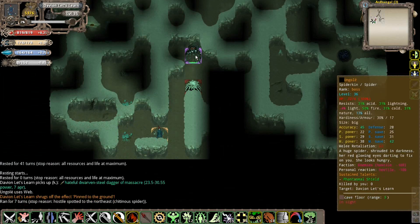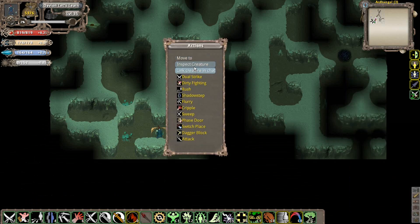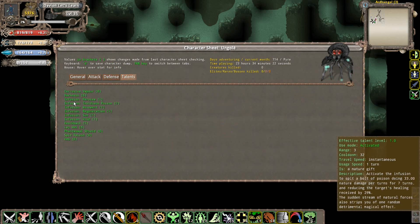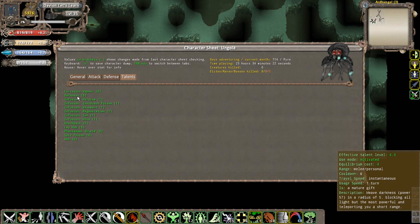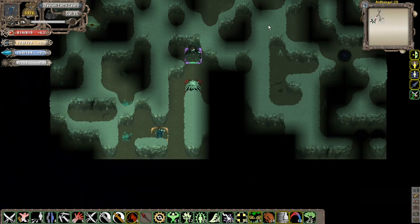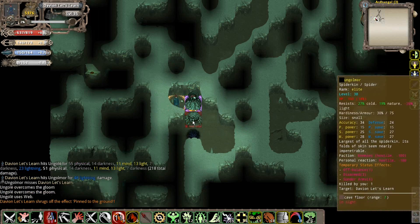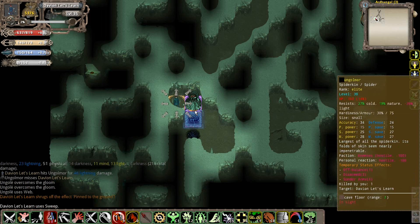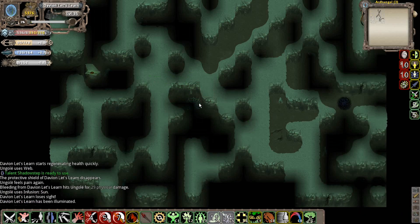Here's the boss of this instance - Ungul, the huge spider shrouded in darkness, her red glowing eyes fixing on you. She looks hungry. This spider has lots of infusions and she's not really too tough, but she has Darkness, which can weave darkness in a radius of 5, blocking all light and teleporting you a short range. She's basically an annoyance more than anything else. Just going to jump on her - notice this guy's surviving because of his armor. The phantasmal shield she's got is really hurting.